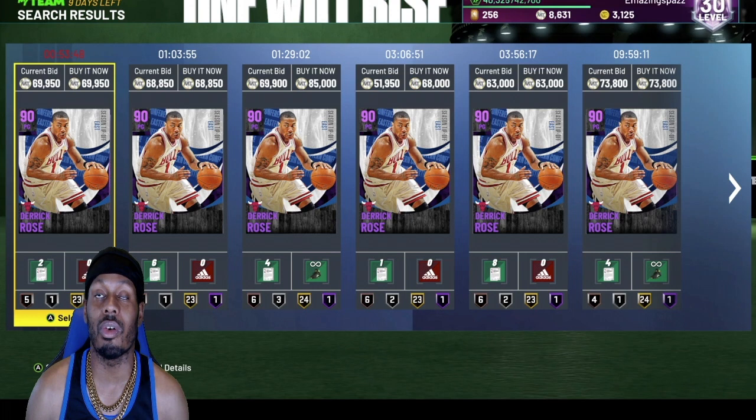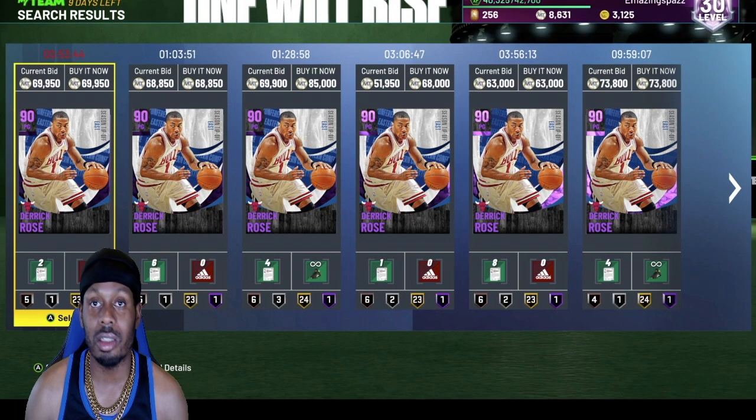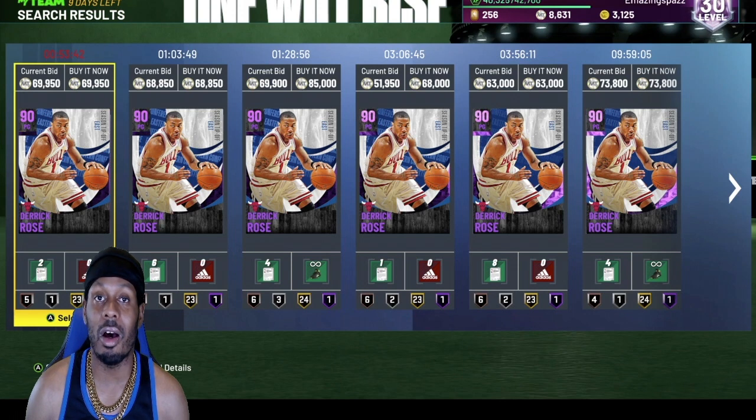This dude dunks on everybody and his mother, bro. And-one — you could meet him at the rim and he would dunk on your head. This card is still relevant. You can still have him in your lineup and cook.